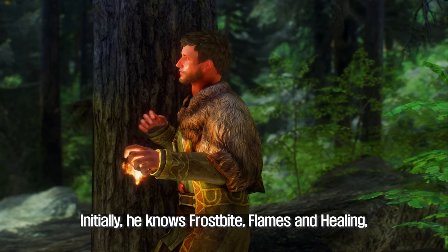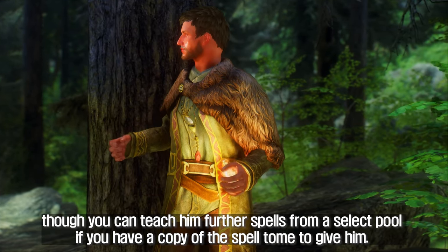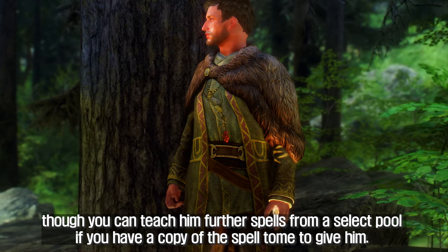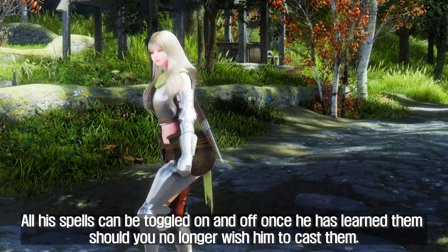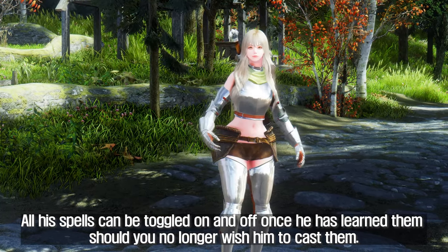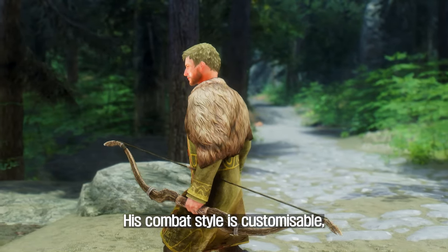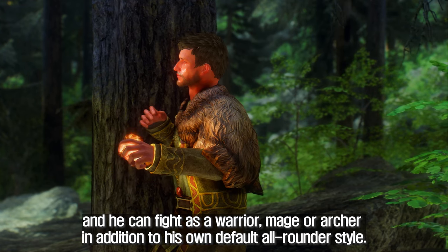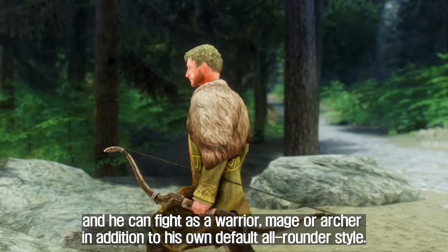Initially he knows Frostbite, Flames, and Healing, though you can teach him further spells from a select pool if you have a copy of the spell tome to give him. All his spells can be toggled on and off once he has learned them, should you no longer wish him to cast them. His combat style is customizable, and he can fight as a warrior, mage, or archer in addition to his own default all-rounder style.